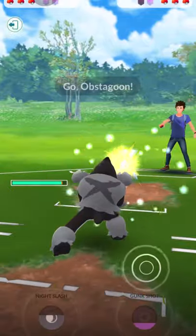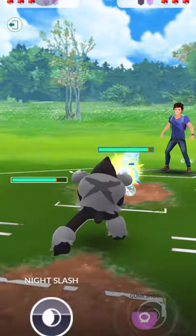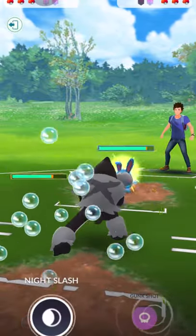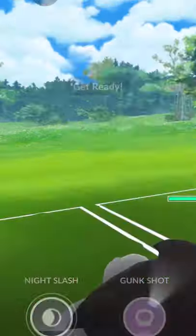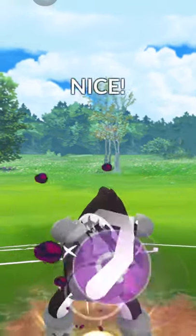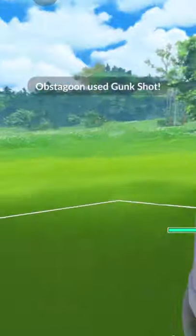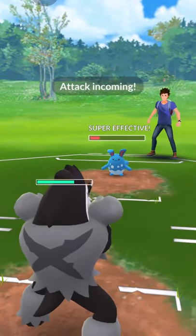I switch to Obstagoon against Dugtrio, and the opponent switched to Azumarill real quick. Gonna land that Gunk Shot. Like I said, the reason why I used Obstagoon is to counter Azumarill with that Gunk Shot — see if it lands. It did. As you can see, massive damage.